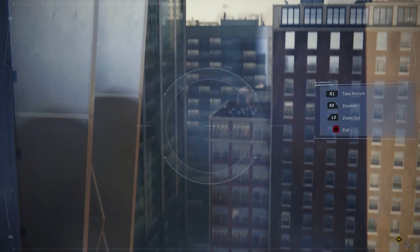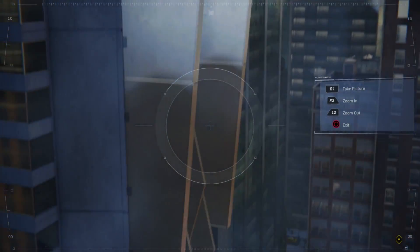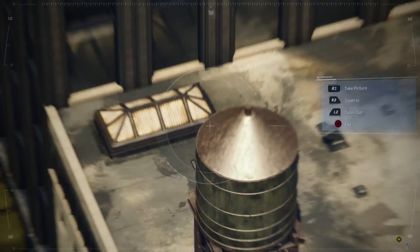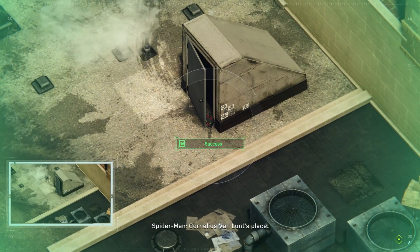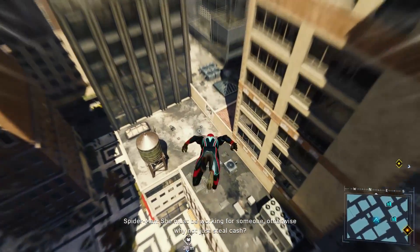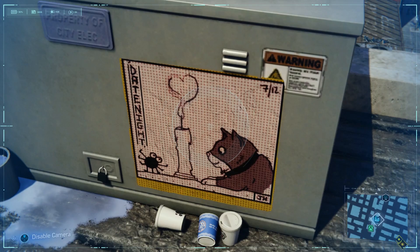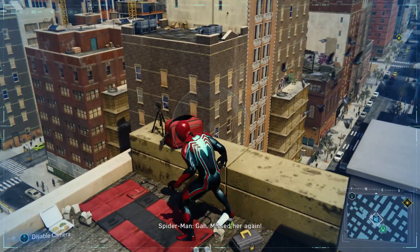Where are you, kitty cats? This one's hidden pretty good. Maybe it's down lower — yep, it is! There you are. Cornelius Van Lunt's place — she's hitting places full of one-of-a-kind valuables. She must be working for someone, otherwise why not just steal cash? More diamonds and little cat pictures. Whoever drew these had a lot of fun. The heart, the candle smoke, and now the spider is even in love with her.